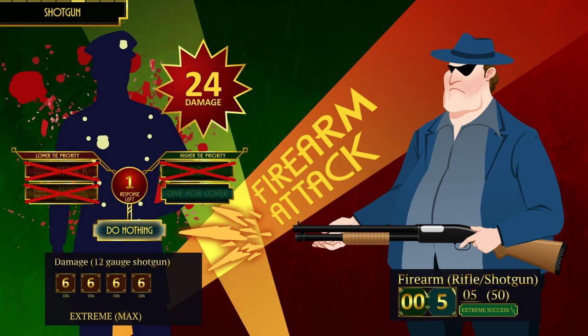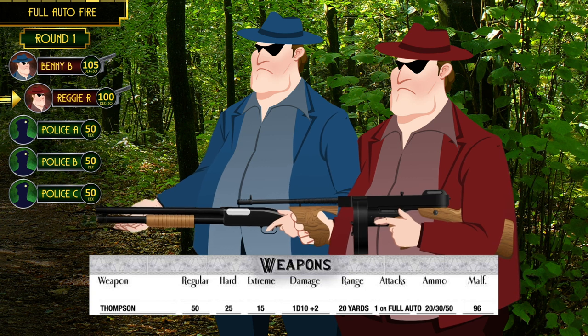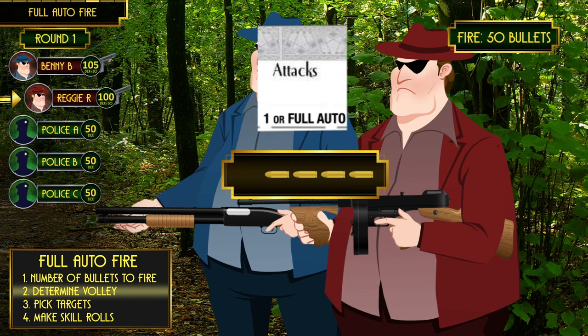Bam! Extreme damage — Benny did a maximum total of 24 damage. Normal shotgun pellets do not do impale damage, but even most eldritch abominations won't survive that kind of punishment. Rosso wields the classic 1920s gangster weapon: a Thompson submachine gun. It can be shot as a single round or on full auto. The full auto rules are quite complex, so follow these four steps as a guide. First, the shooter determines the number of bullets they want to fire — anywhere from four up to every round in the magazine.